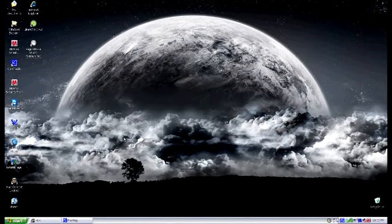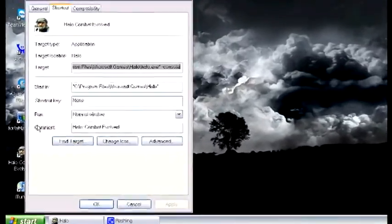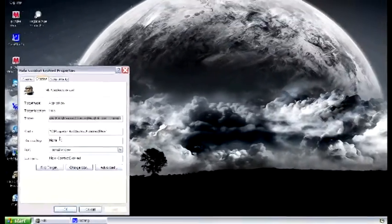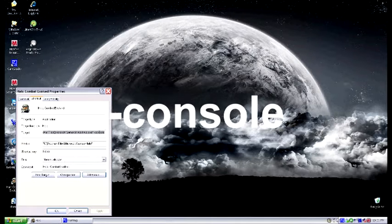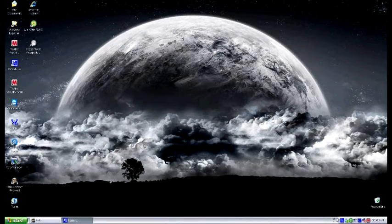First, you got to right-click on your Halo Combat Evolved shortcut, go to Properties, and look at Target. Make sure that after the EXE quote it says -console. Otherwise it won't work, and if it's right, you click Apply. I already have it, so I clicked Okay.